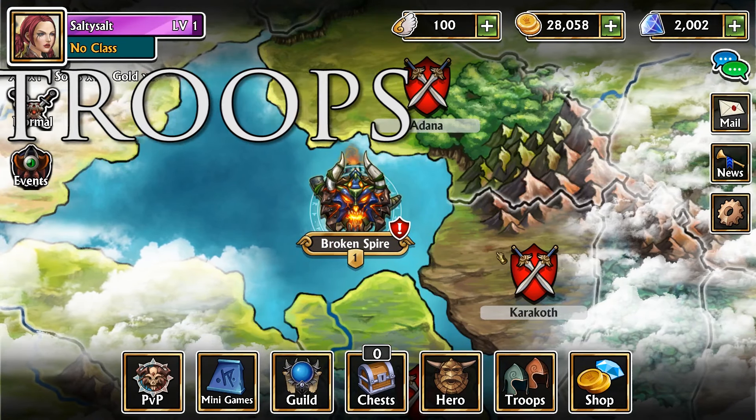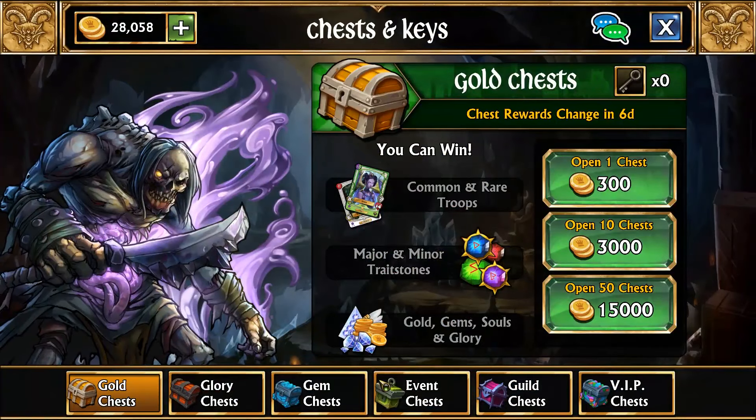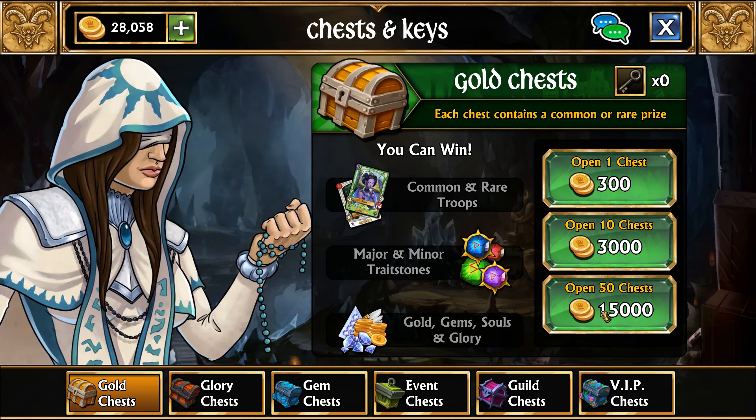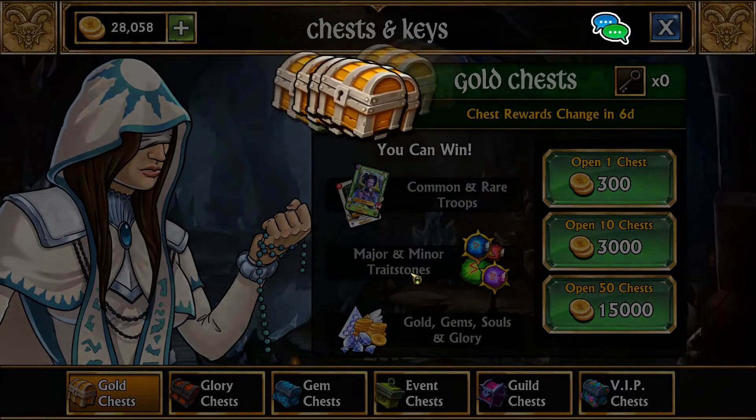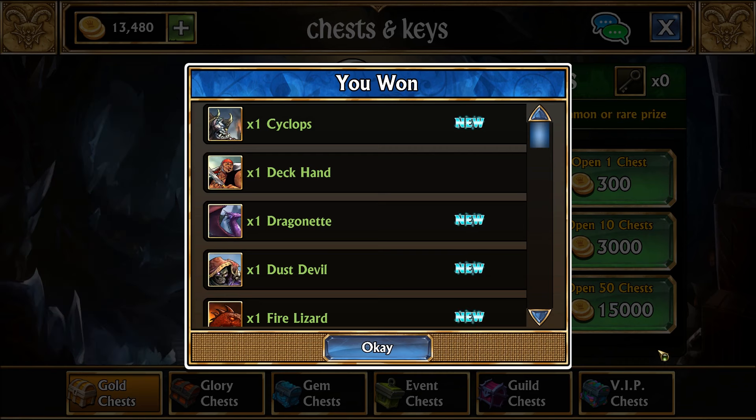Tip number two: how to collect troops. In Gems of War you collect troops by opening chests which come in many different flavours. You can open chests 1, 10 or 50 at a time. But don't forget, if you're opening a lot there's a fast forward button down there in the bottom right.